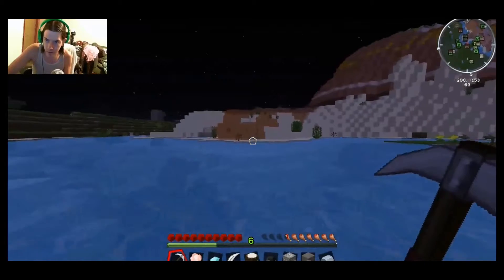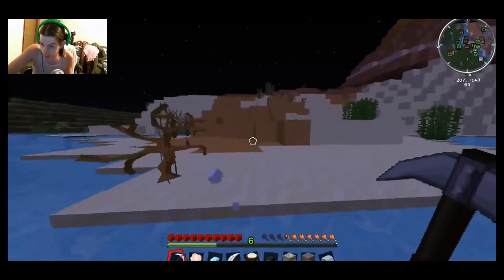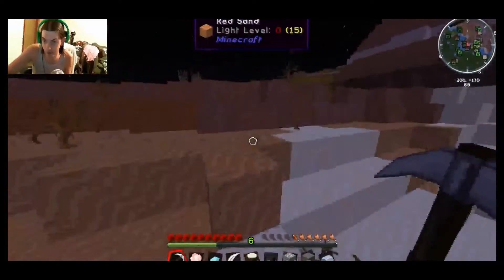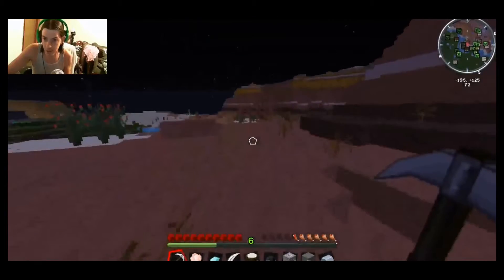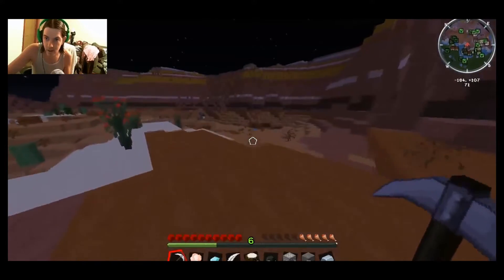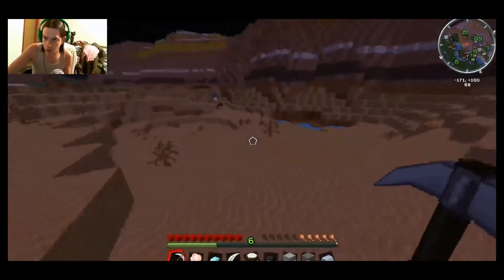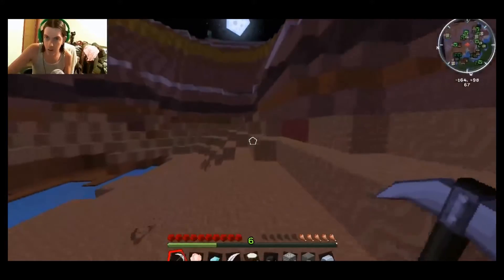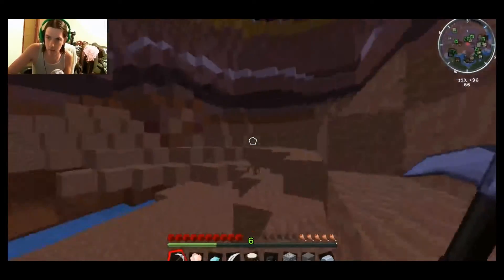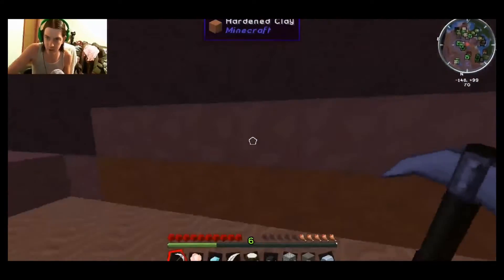This might be a pretty good area — I've actually never played in a mesa biome before, so that might be pretty cool. Oh man, it's got a lot of clay too — some of that dark brown clay. There's stained clay here. Yeah, this is red sand and up here is clay.